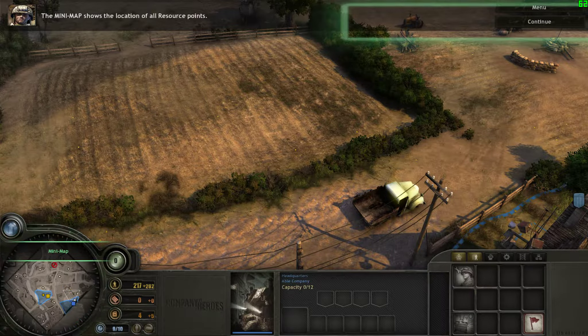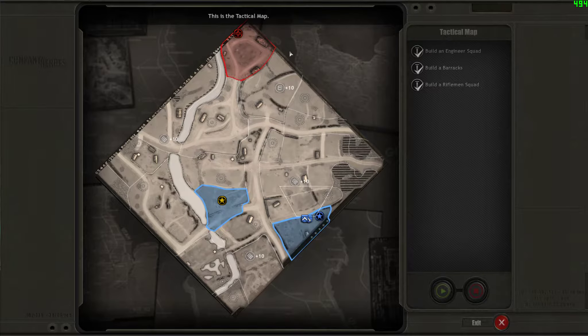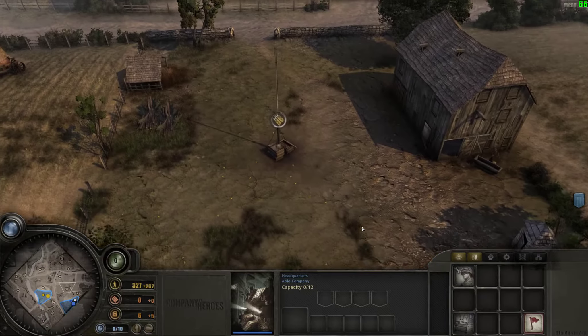The mini-map shows the location of all resource points. For a more detailed view, use the tactical map. The battlefield is divided up into a number of territory sectors. Each sector has an icon which represents the location of the strategic point and the type of resource it provides. The more sectors you control, the more manpower you will receive.